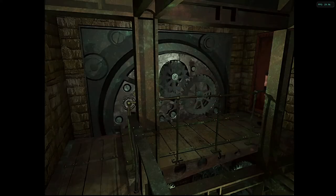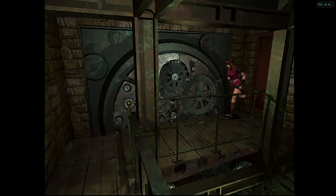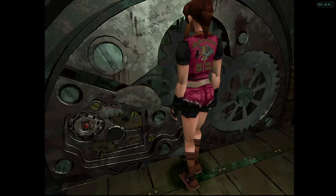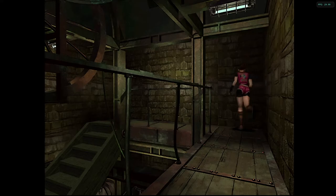Yeah, you need a cog and then there's a door. It opens and there's a note: 'Iron plate seems to have been moved recently. There's something written on it — power source for the clock, the gears are clean.' But it doesn't — I think maybe it's just a scratch. It's nothing.